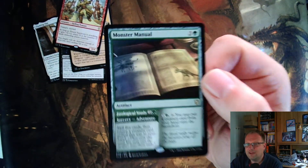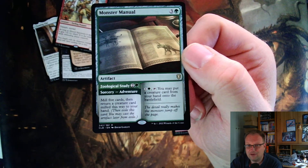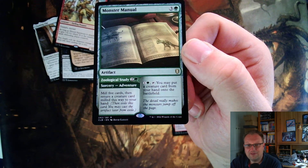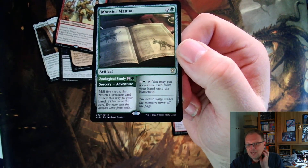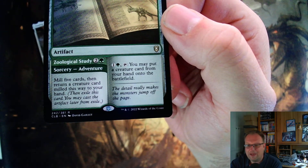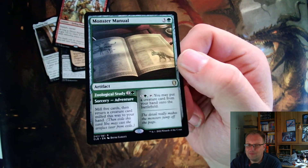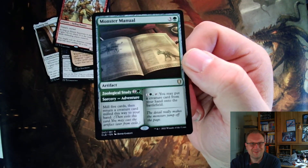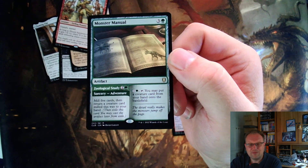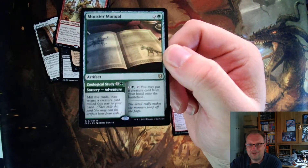Monster Manual — three and a green, artifact, also an adventure. The adventure side: two and a green, sorcery — Zoological Study: mill five cards then return a creature card milled this way to your hand. The main ability: one and a green, put a creature card from your hand onto the battlefield. This is going to see so much play. The key is to look for cards that trigger when creatures enter the battlefield — not cast triggers. Things like cascade won't work, but 'when XYZ enters the battlefield, do this' will work because you're putting it onto the battlefield. It's a stupid card; I love it for Commander.